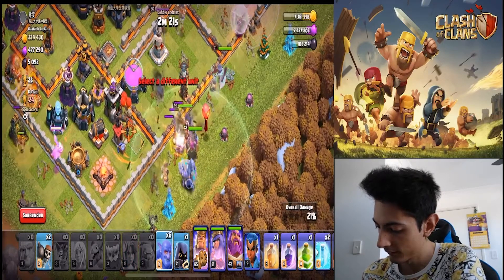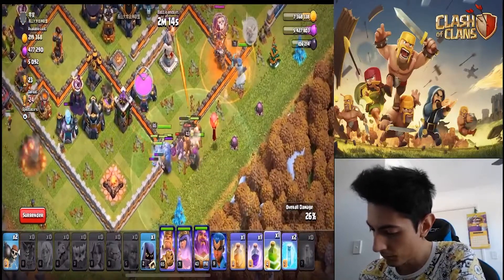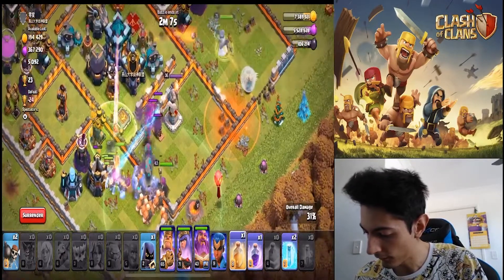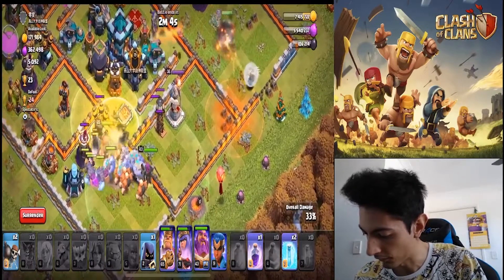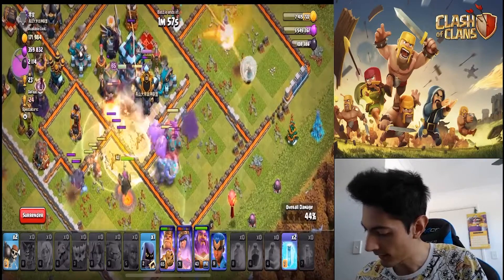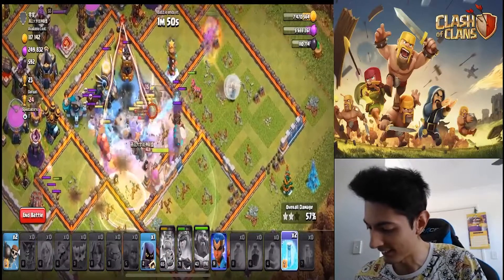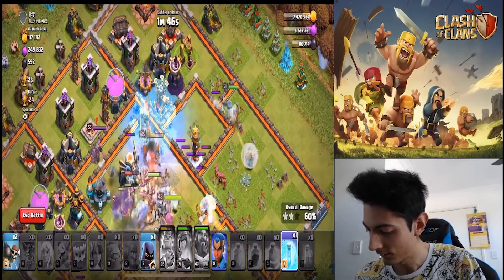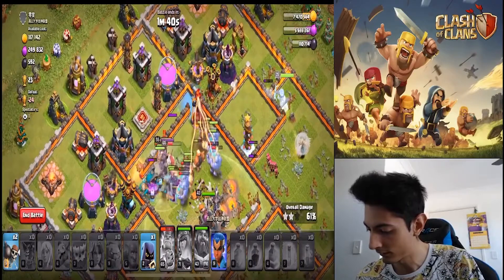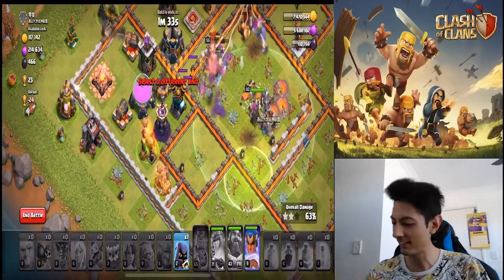Balloons incoming! Alright, we're going to put our jump there. Where should we put our heals? We're going to put some heals over here. Go get that town hall! Just hit the watermelon. We got this. We're going to freeze out Inferno. Yes, take it out. We might have this, guys — this could be our first three-star of the video.